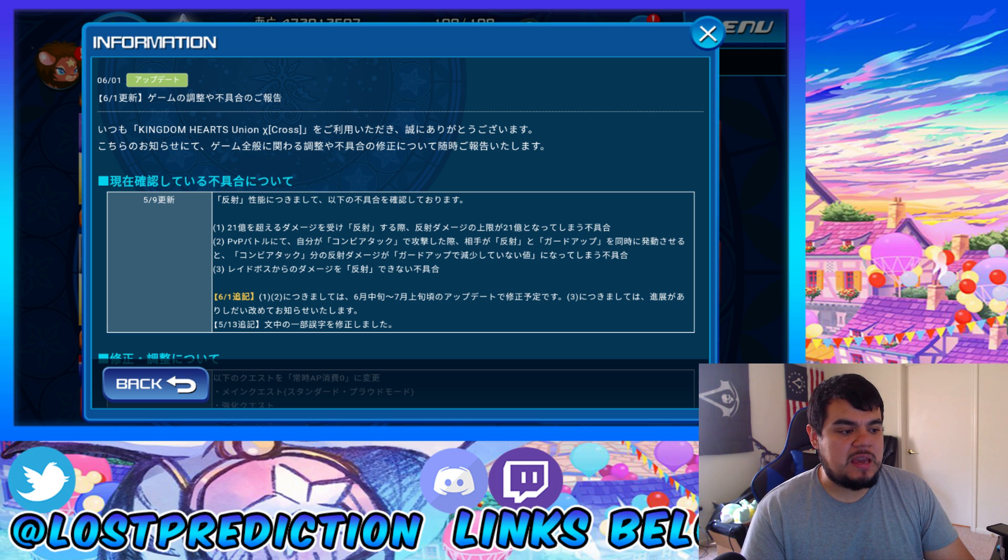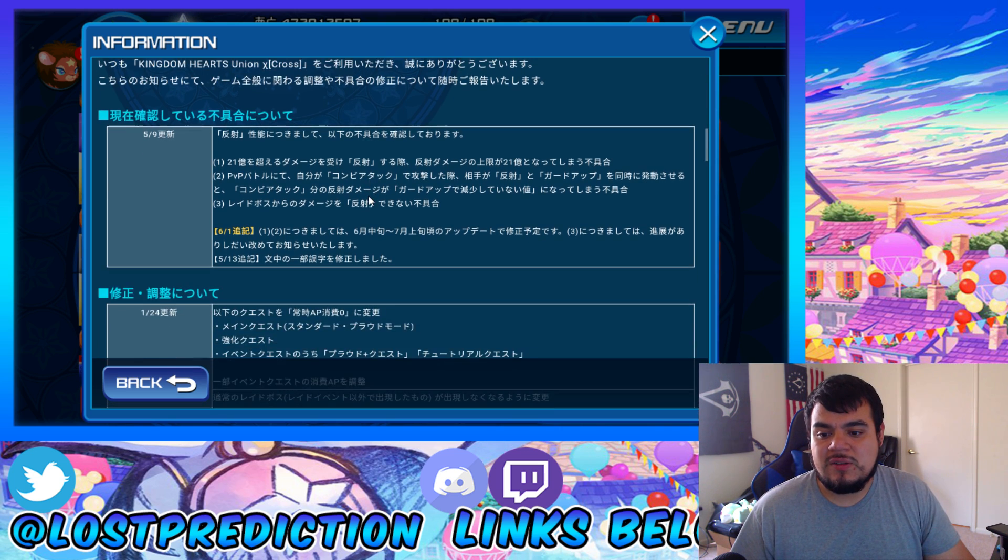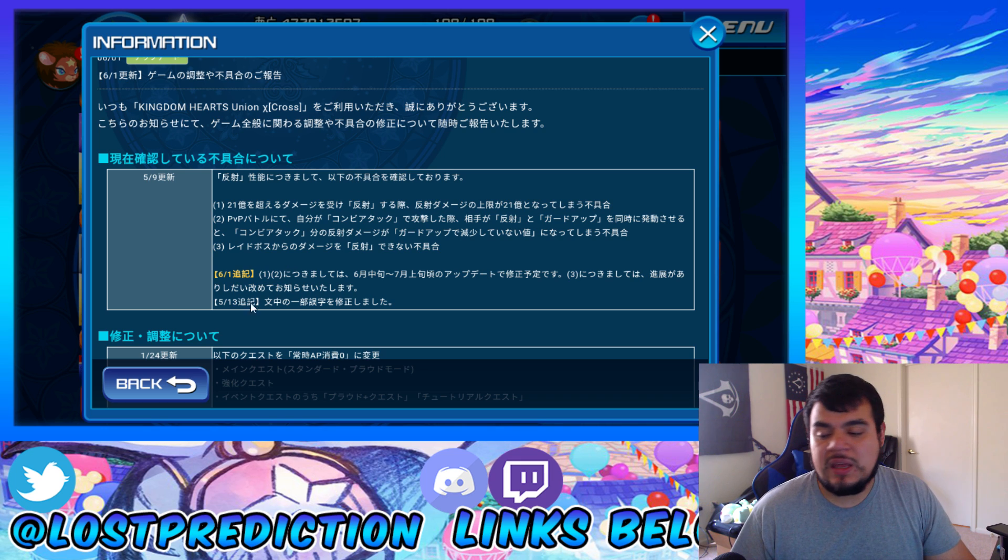First things first is going to be related to a bug that's been going around in the game. The bugs listed in a previous bug log, which was talking about the reflect problems — the whole reflectability thing — will be fixed in a mid-June to early July update. I don't know exactly what that bug was because I haven't really been paying too much attention to Union Cross, but whatever bug it is, it is going to be taken care of.